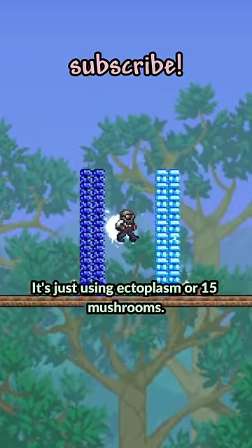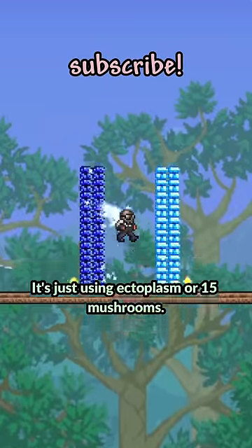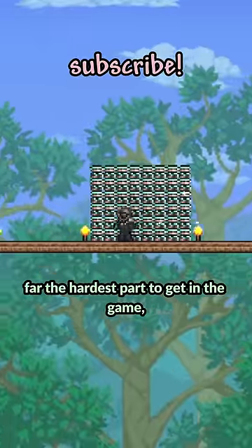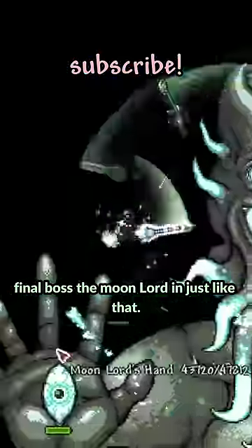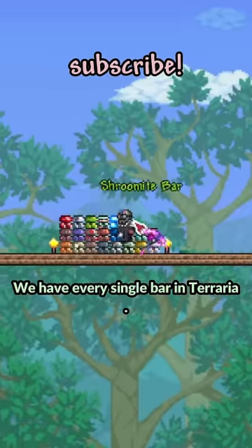Shroomite and Spectre bars are pretty easy — it's just using Ectoplasm or 15 Mushrooms — and then we're left with one. Luminite is by far the hardest bar to get in the game, but that's only because it drops from the final boss, the Moon Lord. And just like that, we have every single bar in Terraria.